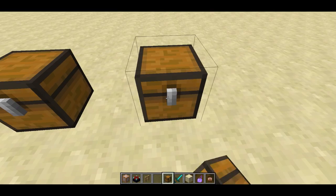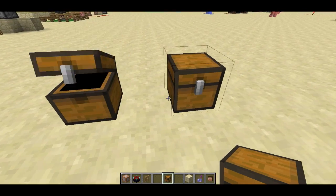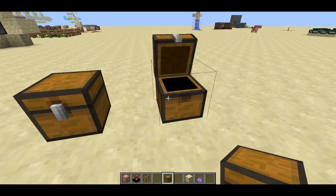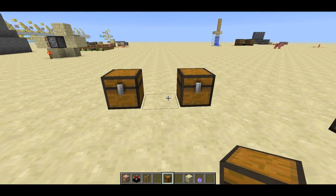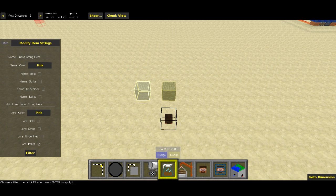So to do that, you'll plop down a couple of chests. In the left chest, I'm going to put a diamond sword and give that a name, and in the right chest I'll put down a head — this is just a head straight from the creative menu. Then I'm going to head over to the new version of MCedit and use my filters. Alright, here we are in MCedit. First, I'm going to select the left chest, because that one has the diamond sword. I'm going to go down to filters and use this modify item strings filter — it's a new one that I've just written.